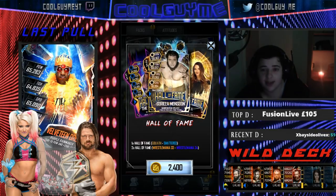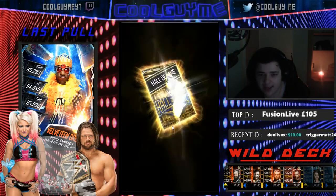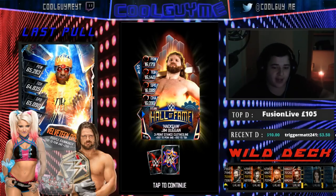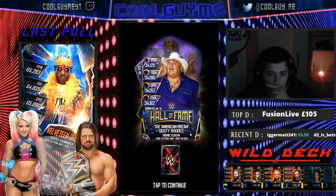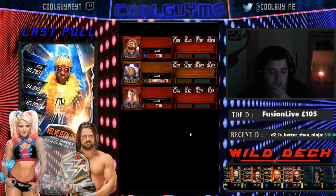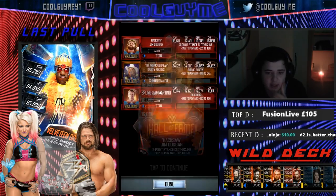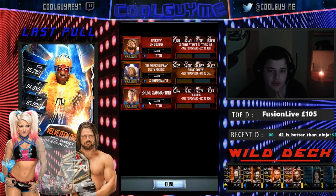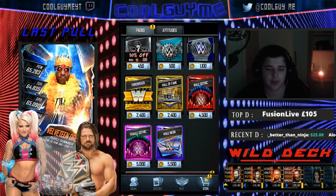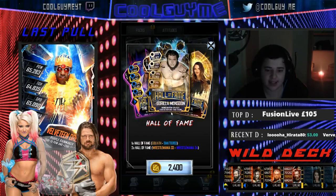Pack number one out of eight. Here we go. And it's going to be Titan Hacksaw Jim Duggan. SS18, American Dream and Bruno Sammartino. Hopefully he's got a bunch of new images there. Not many titans were given out, so hopefully some of those titans were cataloged. But we're looking for higher — gothic, neons, and shatters. SS18 could have been worse, could have been a Goliath or a 34.